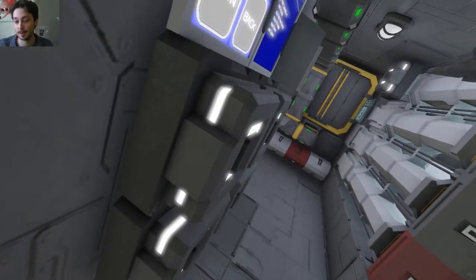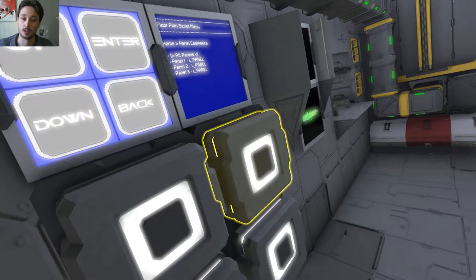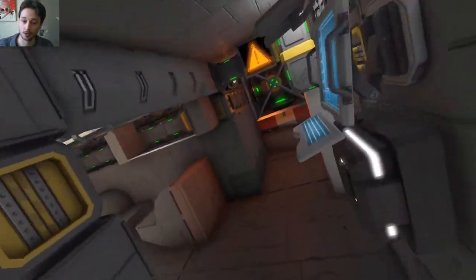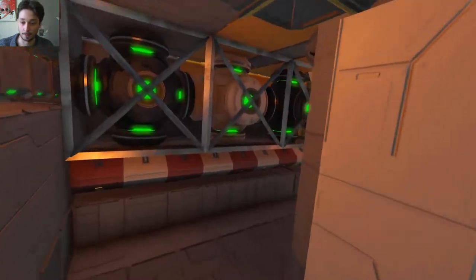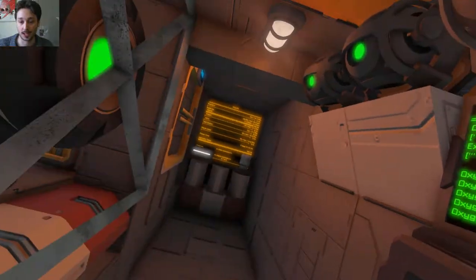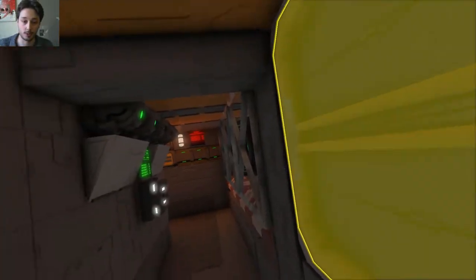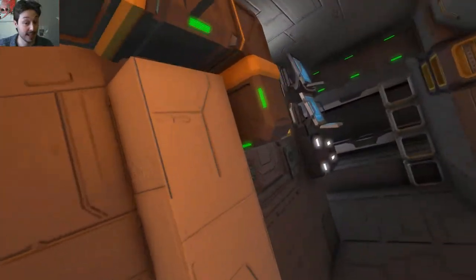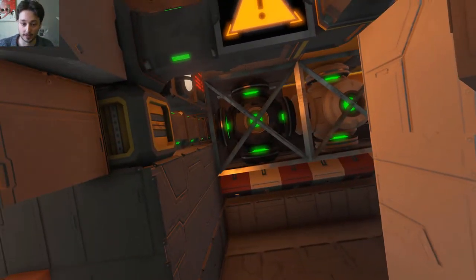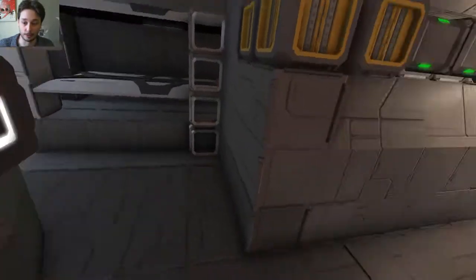We've got some buttons here which might do something. There are scripts in here — I'm not going to go through them all, but there are a lot of little fancy things. Through here we have some action levers to turn functions on and off, and little screens so you can see how much power you're using. It's really quite difficult to move your way through this little ship.